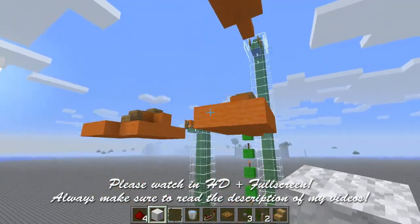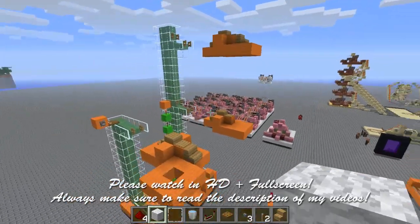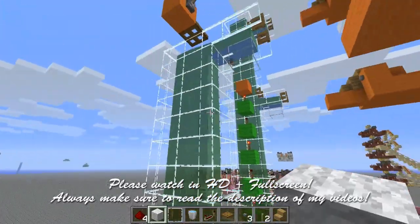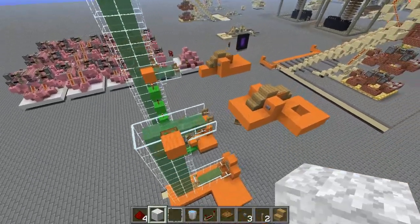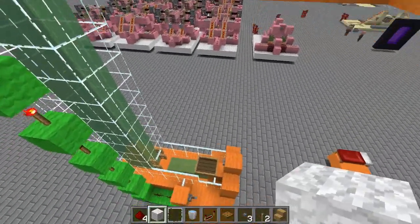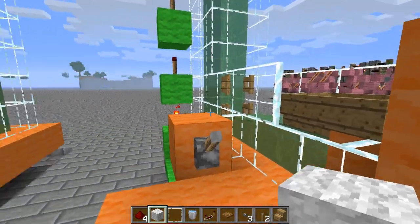Alright guys, this is Doc M with another Minecraft video. In my last tutorial I showed you how to make this very simple boat elevator. In that tutorial I talked about multi-floor selection and how you could implement it. I made a little demonstration setup because I saw in the comments some guys were asking how to really do it — I thought I explained it carefully, but better show it real quick.